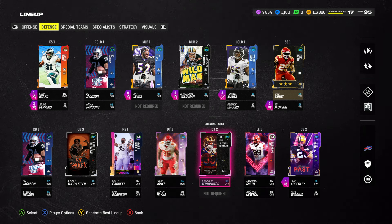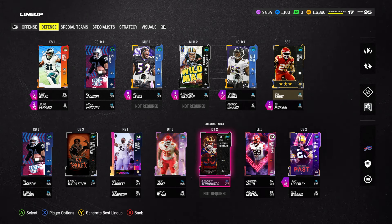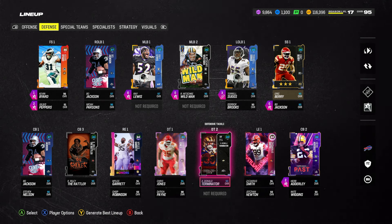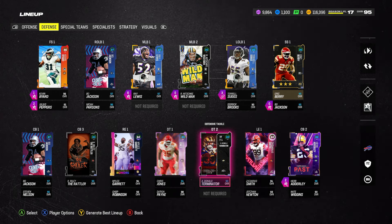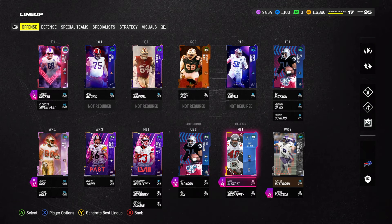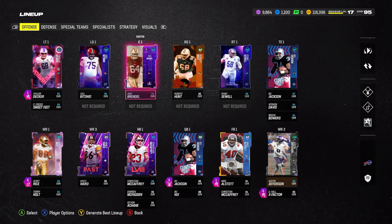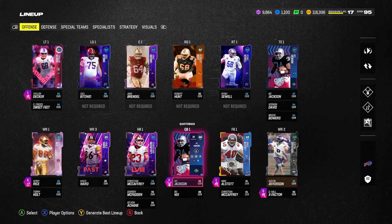I know people say time is money, and there is some equation where you could be using that time for other things in your life - but I think we got a pretty damn good squad. 98 overall right tackle and 96 overall left guard now, guys. Let me know your thoughts down below and I'll see you in the next one - peace out.